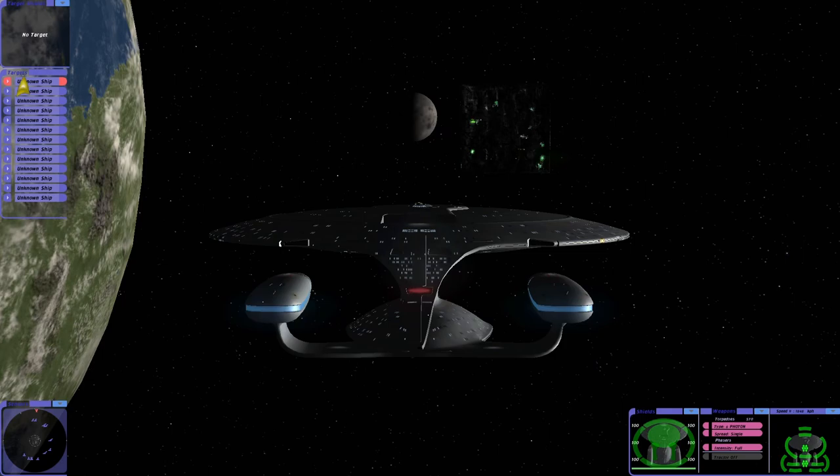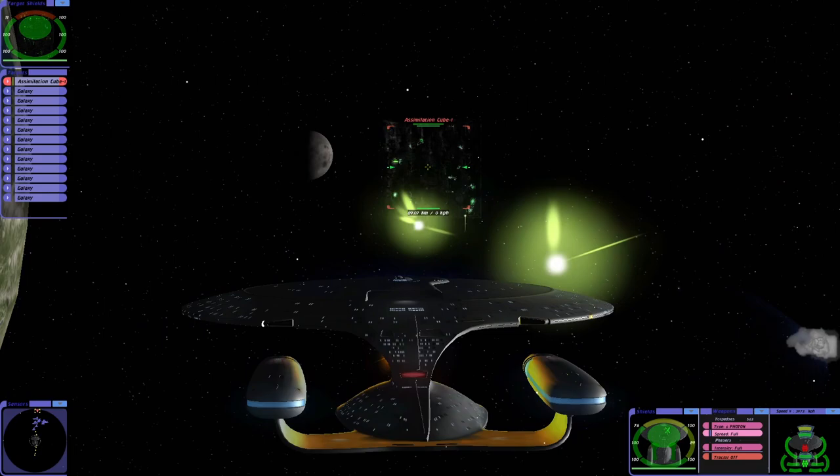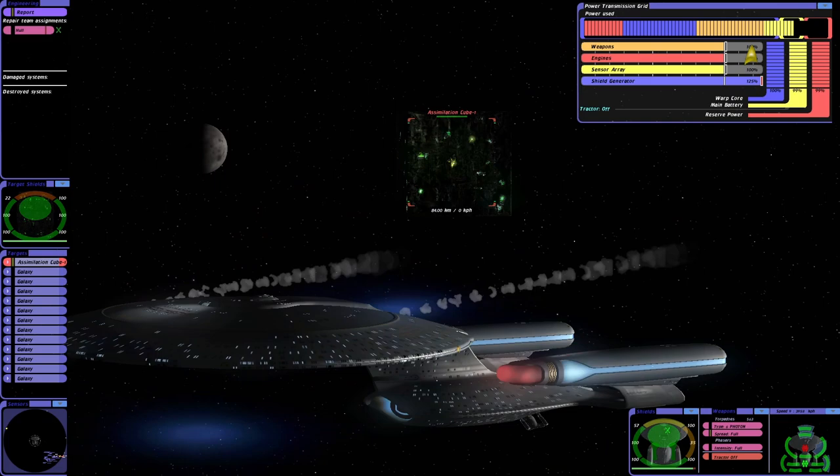That is one big cube actually — the assimilation cube is massive. That's 100 kilometers away. We do have 12 other Galaxy-class starships on our side, luckily. Full power to shields and weapons.